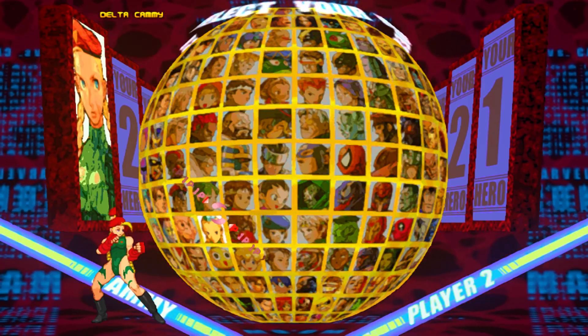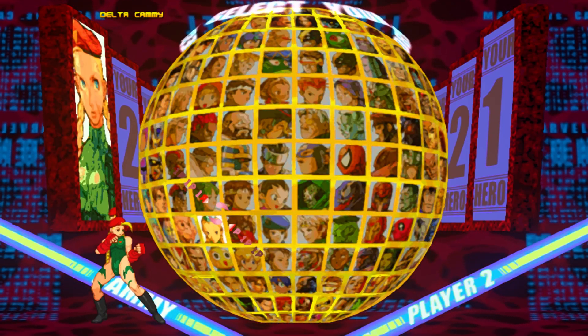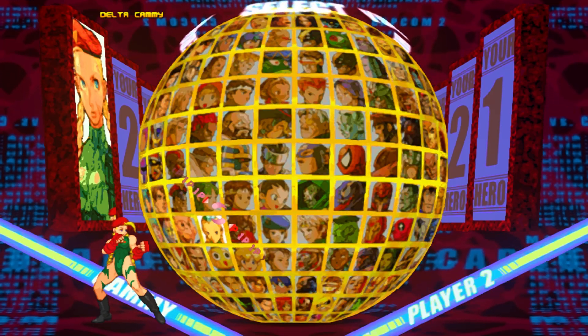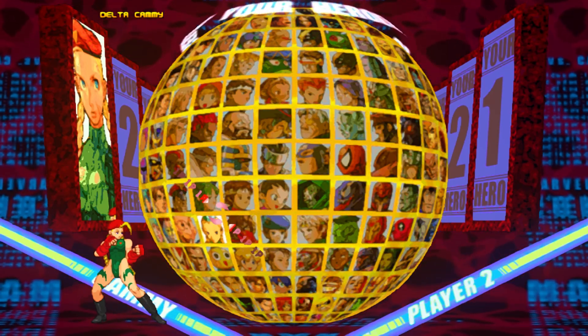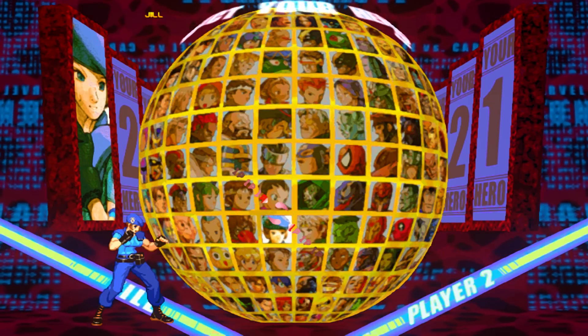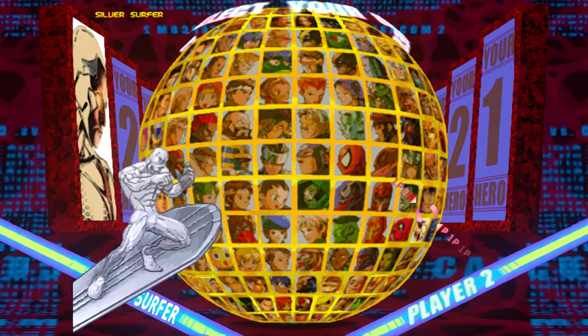I also did more character select icon work so the portrait doesn't float. Jumping over to my Delta Red Cammy — you can see the portrait is now still highlighted instead of disappearing like it did in the previous video. That fix is applicable to a lot of the secret characters that I had that issue with. I think that's solved now.